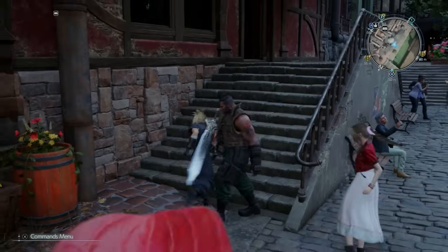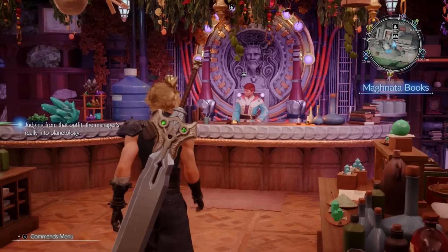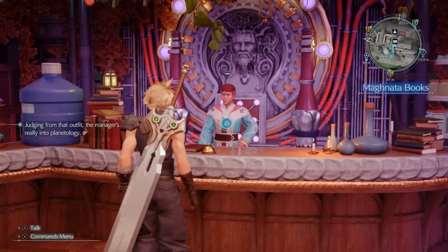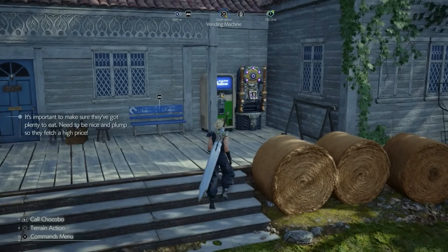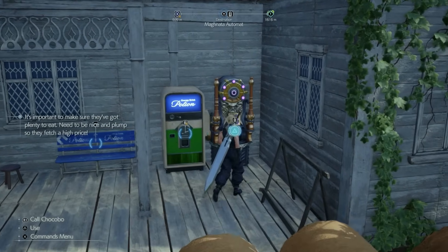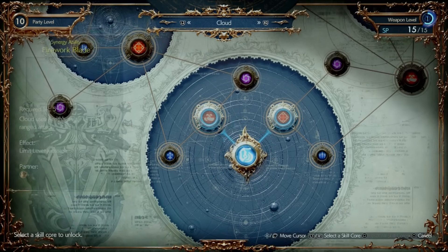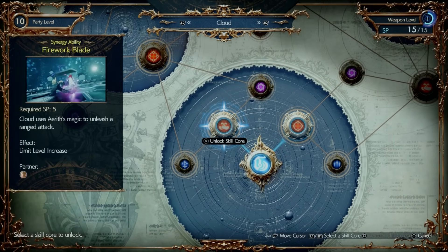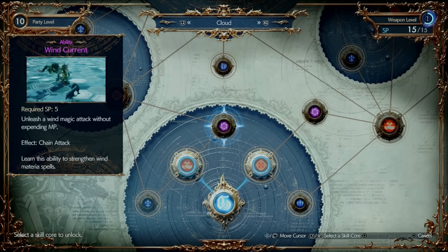Now let's talk about synergy attacks. These can be unlocked via Magnata shops, like the one in Kalm or the purple box machines you find in the overworld. Interact with one and you'll see all the skills available there, including synergies, special attacks, and stat boosts — all using SP points.